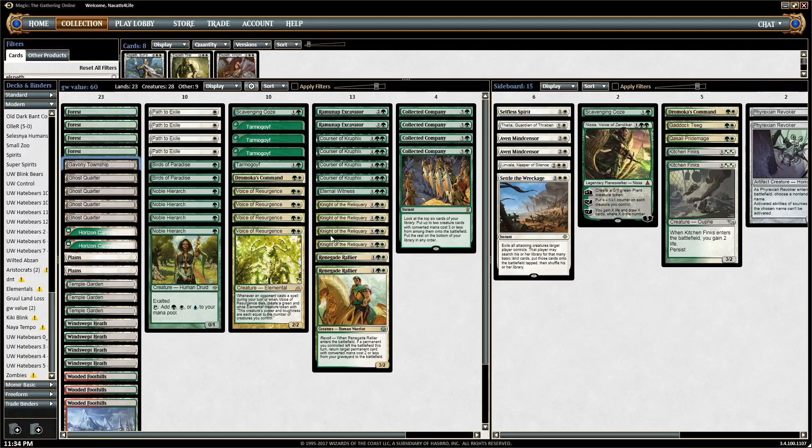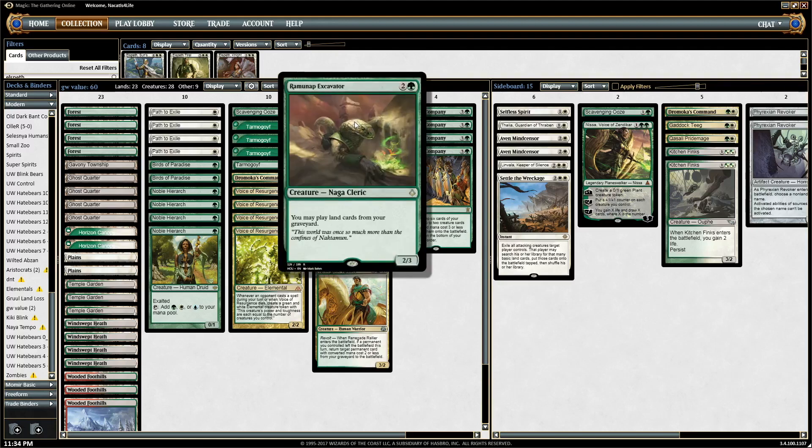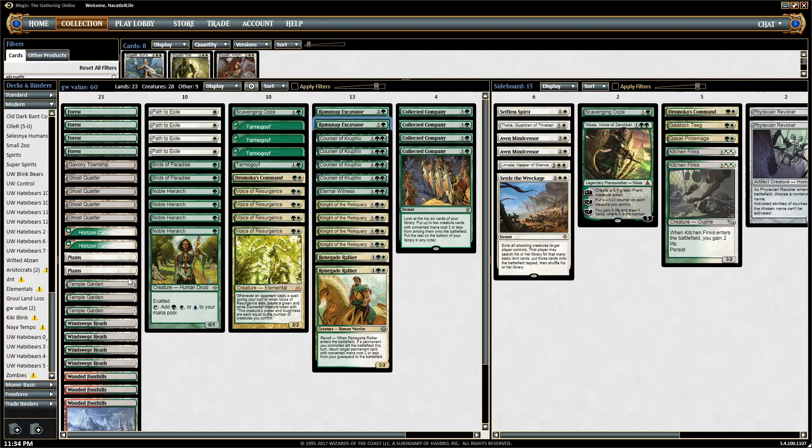Since we have four Knights to find it, we can reliably go on the Township plan basically every game, even though we just have one copy. And even if they kill it, we have Ramunap Excavator to get it back. So it's a pretty reliable engine.